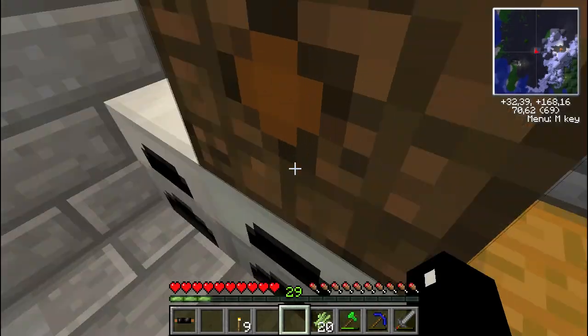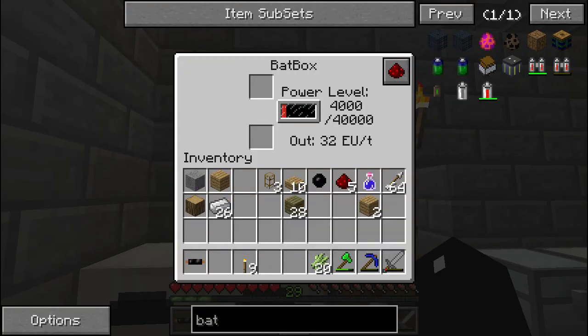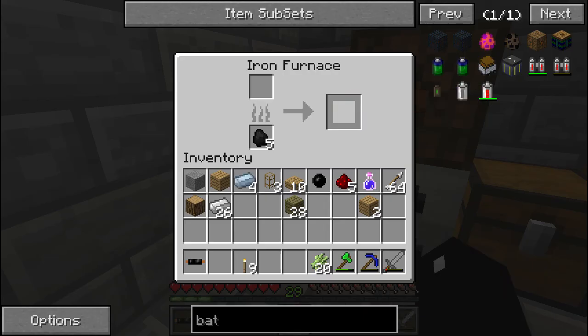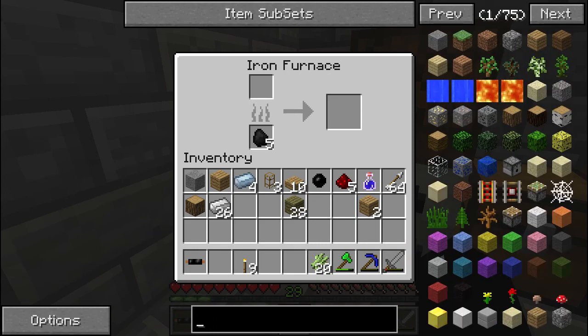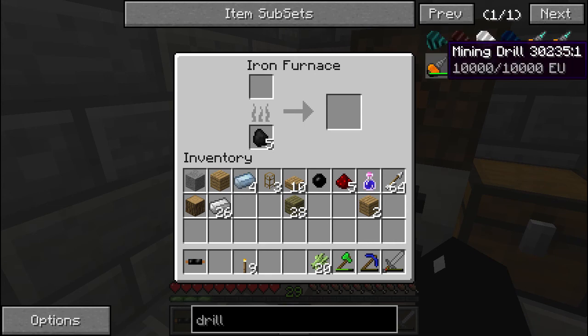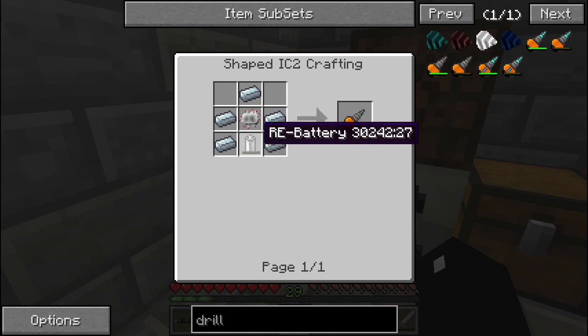That's 4,000 energy stored. What can you do with energy? Well, it's a long, long story. First of all, we're going to make a drill - that's pretty much a pickaxe which runs on energy. And it's made with refined iron, an electronic circuit, and rechargeable batteries.